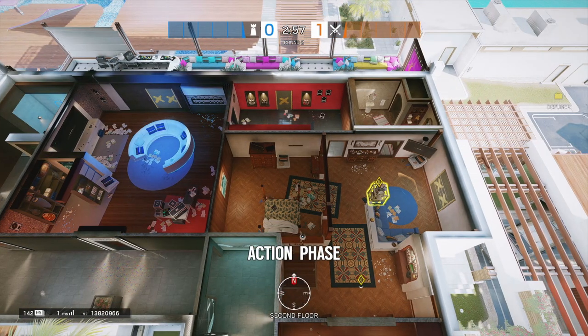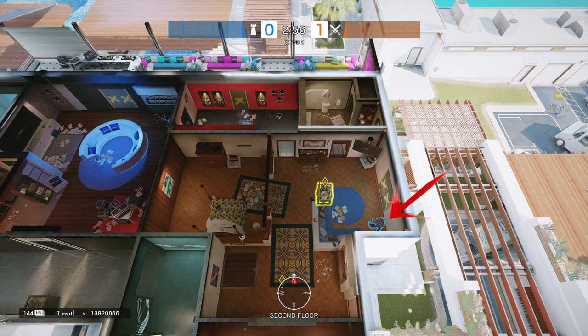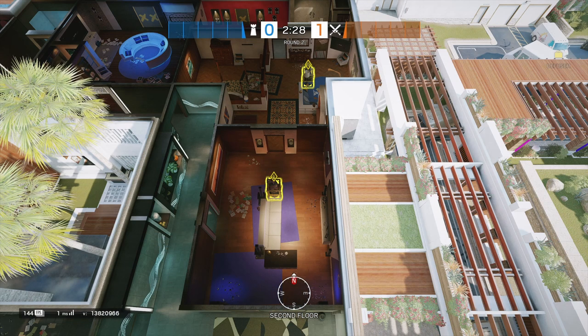Over in Penthouse, we've got a default plant spot just south of the penthouse window, tucked in. Then over in Theater, we've got all the way to the south, directly in the middle, using the couch and the bomb to protect you from fire.